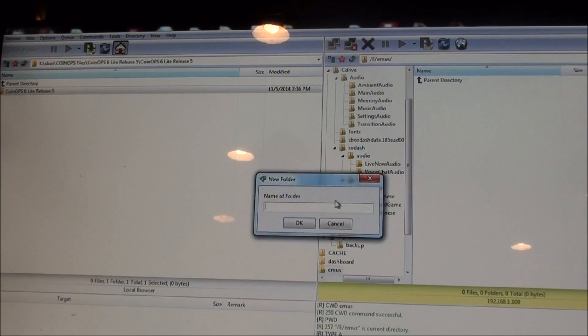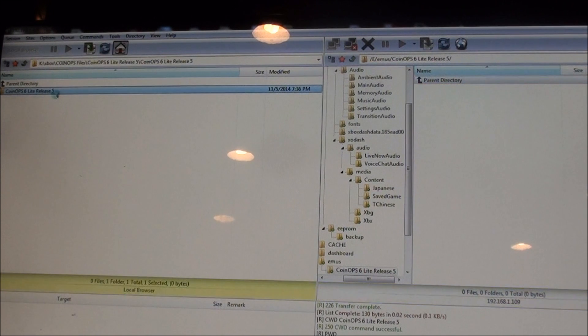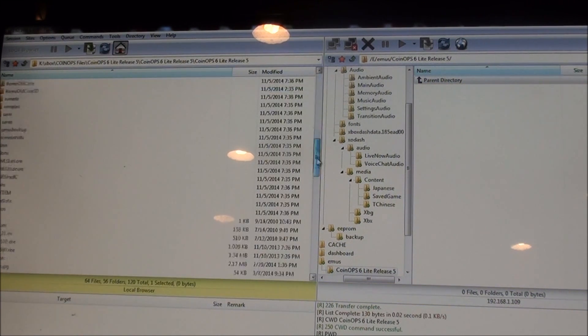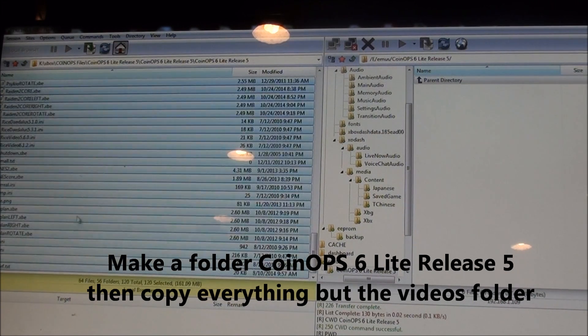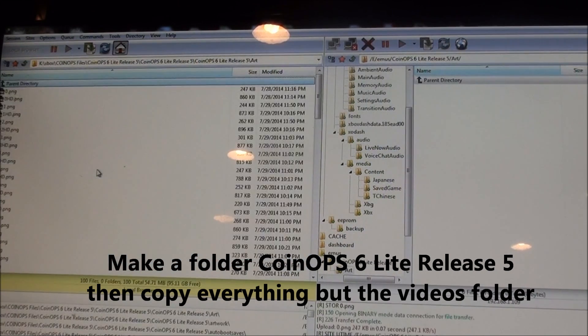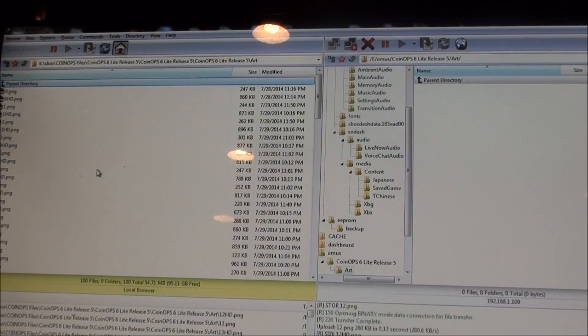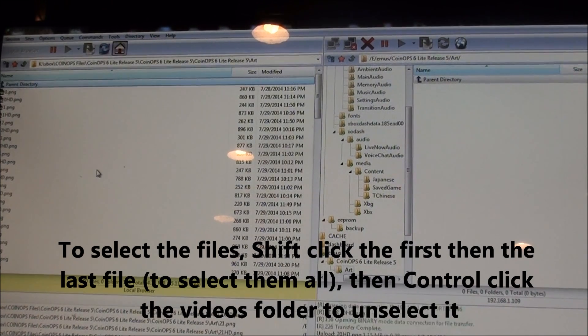I'm just making a folder. I'm calling it CoinOps 6.5 Lite release 5. And I'm going to transfer everything except for the videos folder. That should take about 10 minutes.